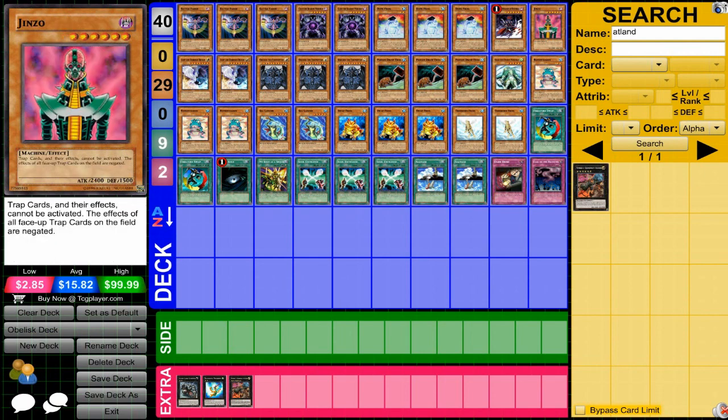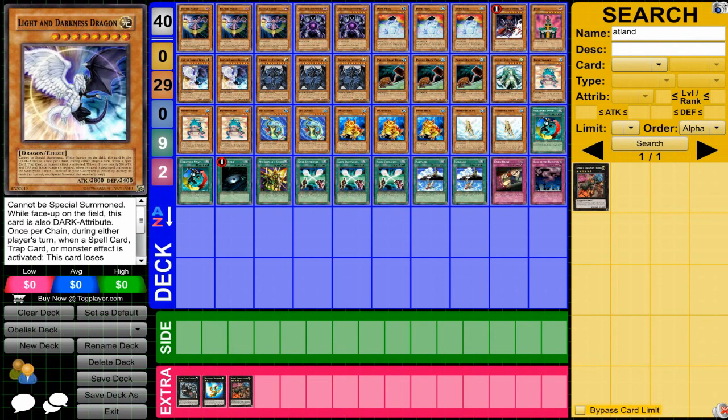Jinzo — shutting down all your opponent's traps, another good single tribute to have. It's really nice to shut down their traps so they don't destroy your monsters. Light and Darkness Dragon — again if you can't get out three tributes you can use this guy with only two, and it will shut down your opponent from doing anything while you get out more monsters.